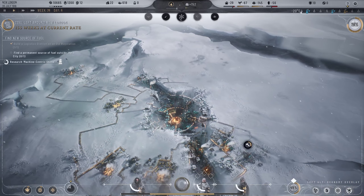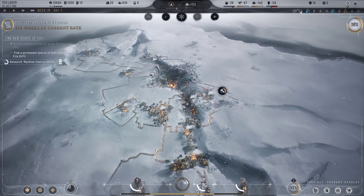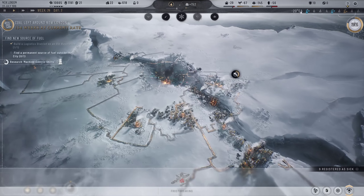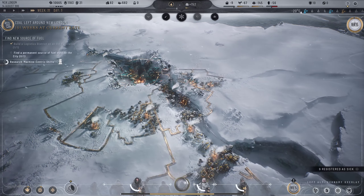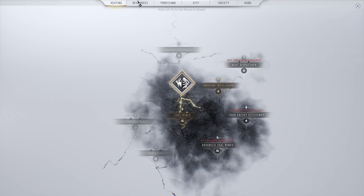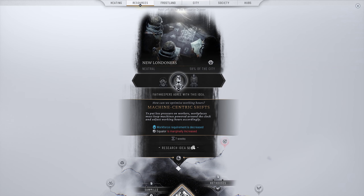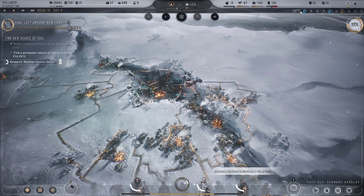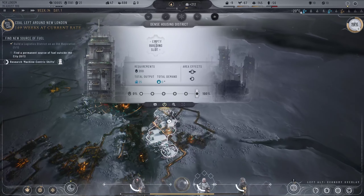The last DLC probably wasn't my favorite - Last Autumn is probably my favorite from Frostpunk 1. Let's speed up until something happens. People are registering sick and we don't have enough heat stamps to pay for much. Asbestos lining research done - perfect. We agreed for worker shifts to use machine-centric shifts which most people are quite happy with. Let's research that. We have more shelter than before at the very least.